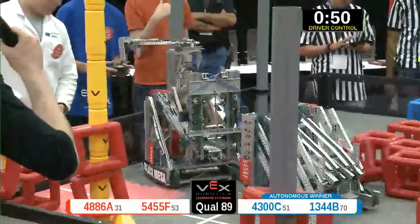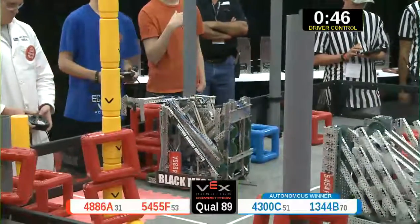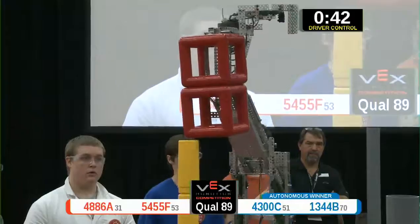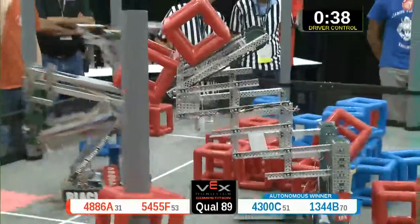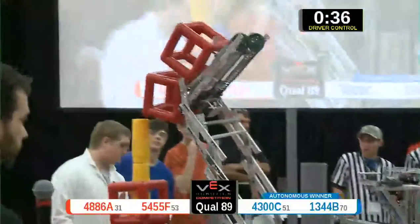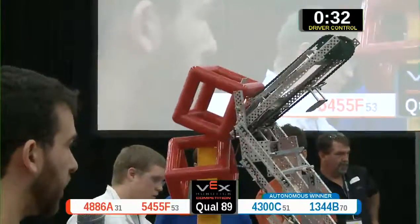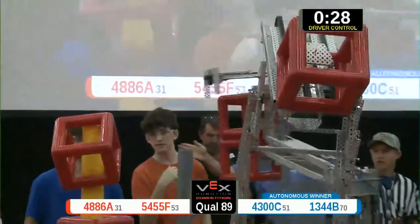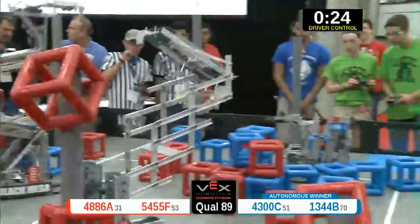There goes the pyramid. 54-55F on the red alliance trying to pick up some cubes. We've got two more — 48-86A, they're going to drop it down. There it is. Blue alliance trying to drop it down — that's 4300B. And we've got another couple red scores.